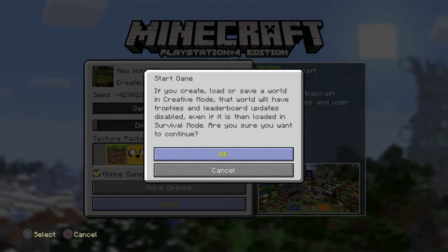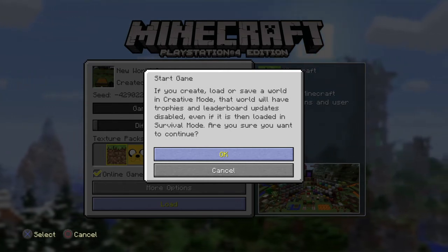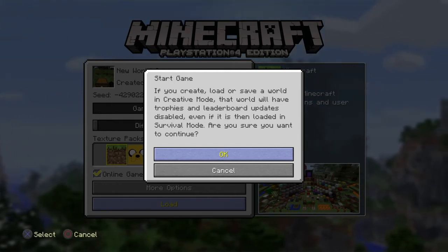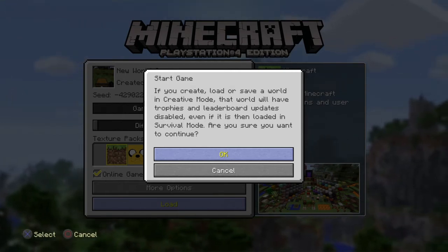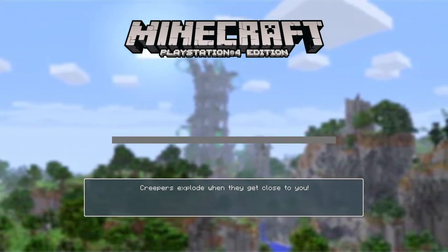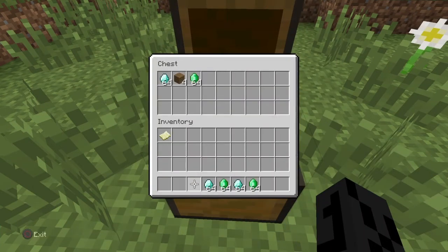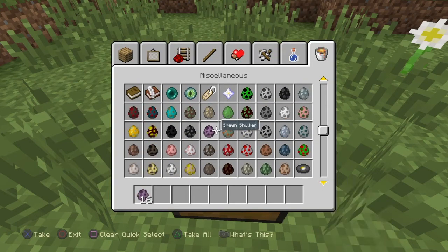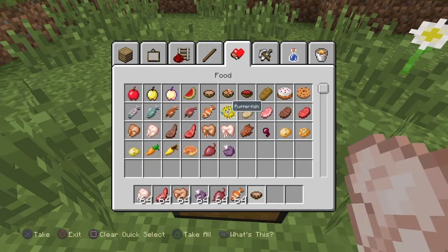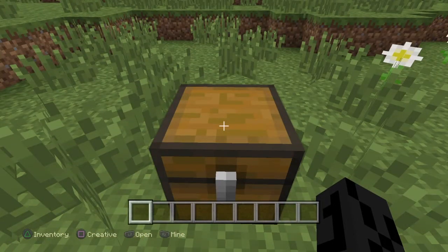We're basically going to put items in a chest and still be able to get trophies and everything. When you click okay, you have 30 seconds to get any item — diamonds, emeralds, anything — and put it in the empty chest before the auto-save saves the game. I'm quickly going to get some diamonds, emeralds, some spawn eggs, and some food, and fill the chest up.